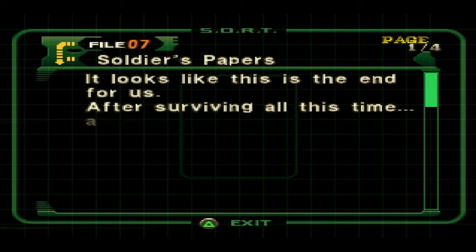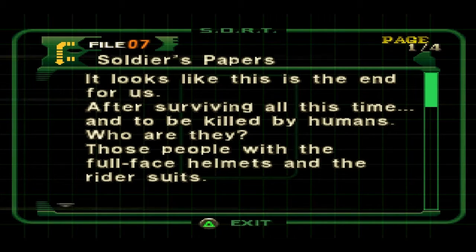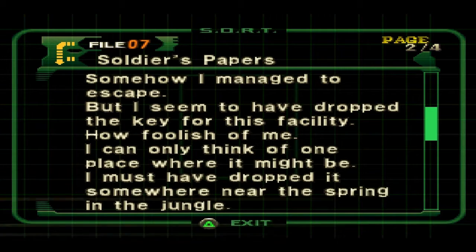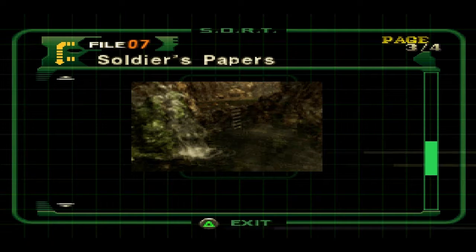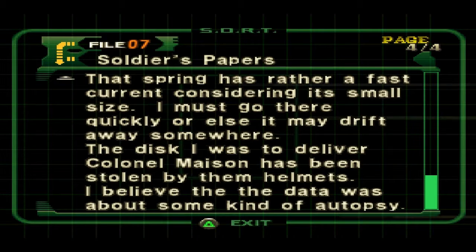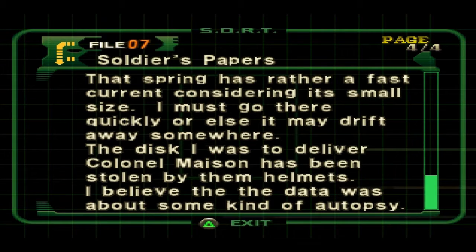Soldier's papers. 'It looks like this is the end for us. After surviving all this time, we'll only be killed by humans. Who are they? It was people with the full-face helmets and the rider seats. Somehow I managed to escape, but I seem to have dropped the key for this facility. How foolish of me. I can only think of one place it might be — I must have dropped it in the jungle, somewhere near the spring.' We picked that up earlier when we were playing, a couple episodes ago I think.